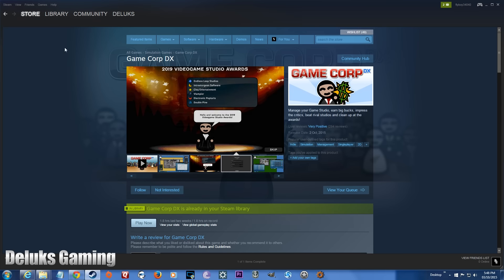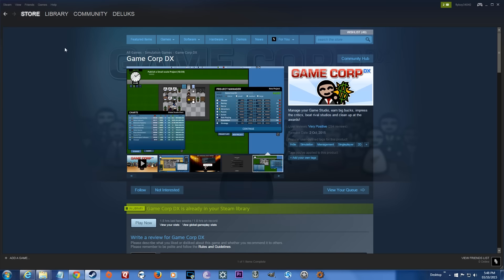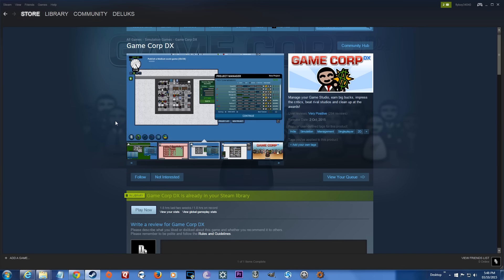Hey guys, Rob here with Deluxe Gaming. Something showed up on my radar last night: Game Corp DX. It was at the top of the Steam charts because it was a total of $2.96 Canadian, which I think is like 10 cents American. That's why it was at the top of Steam charts, and it's also actually really super fun.